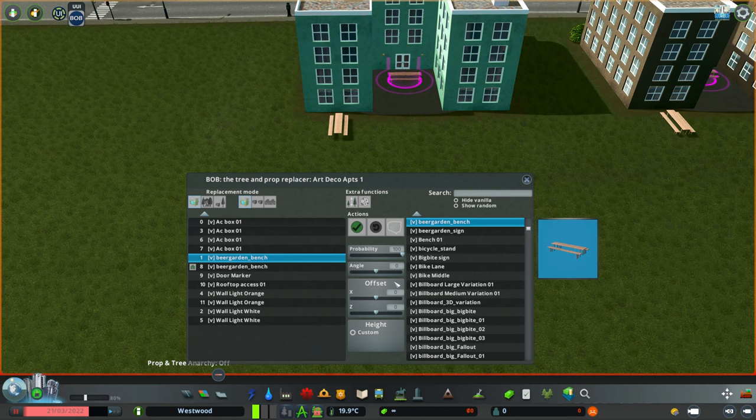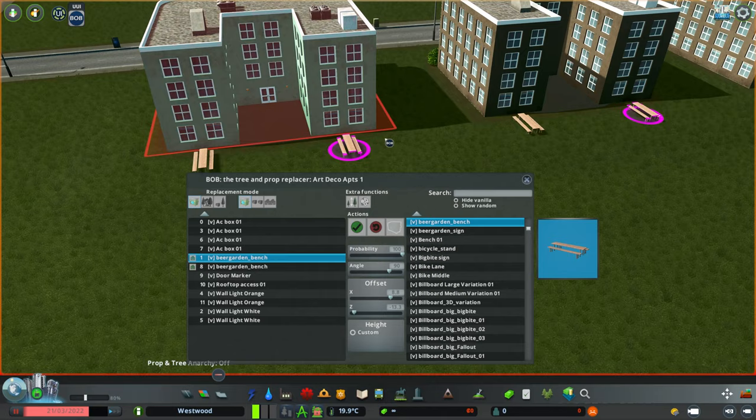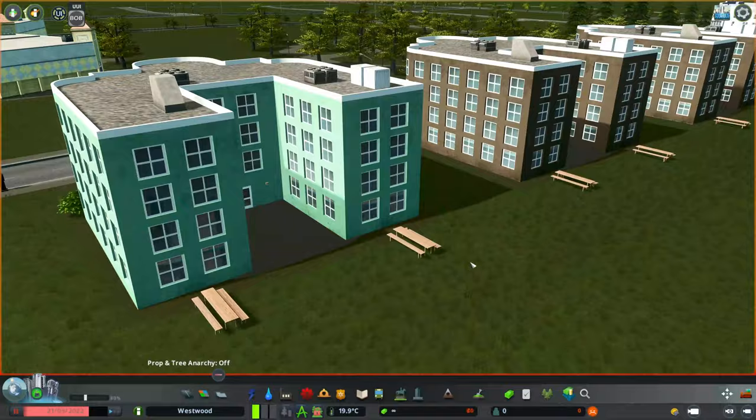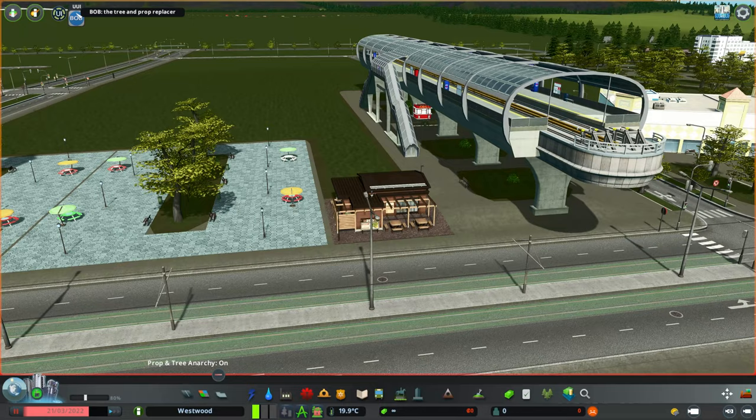Then we go to the other beer garden bench and do exactly the same on the other side, then click apply. There we go — we've got our benches moved, and that has happened to all of these art deco apartments. We've moved those props completely out of the way and opened it up, giving us more detailing opportunities.